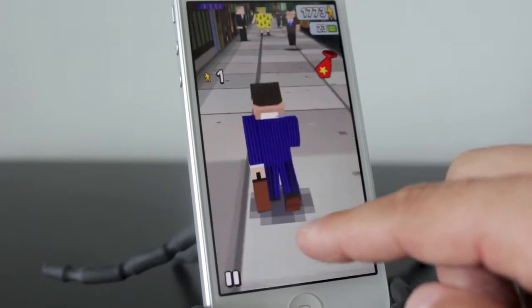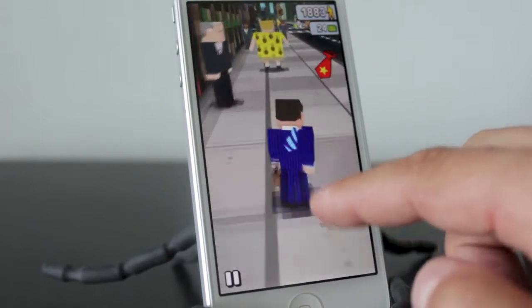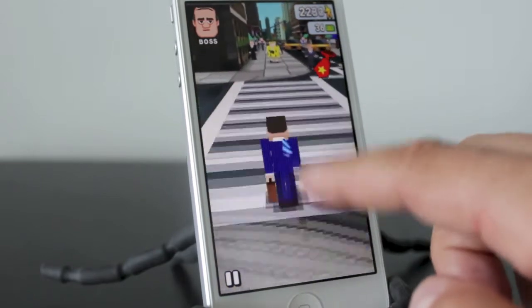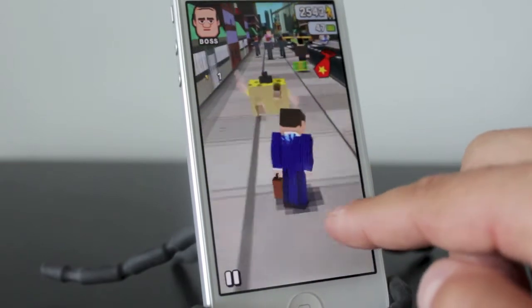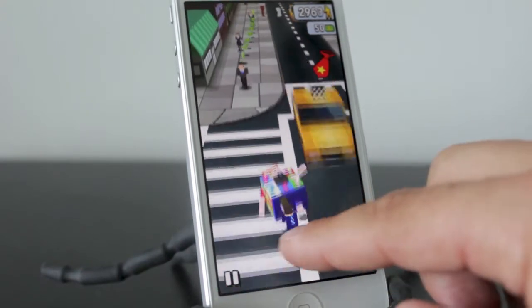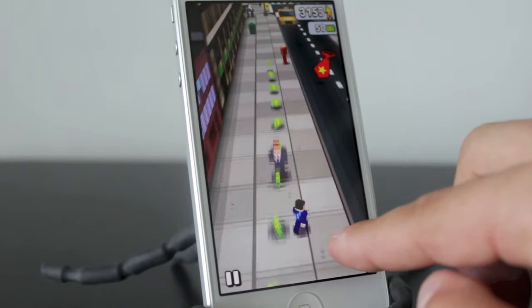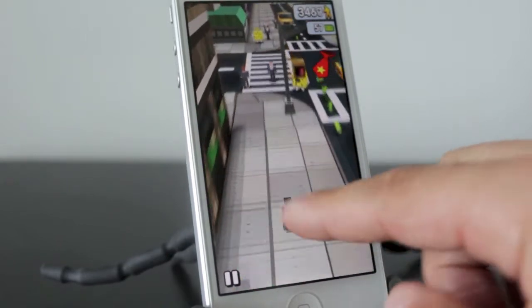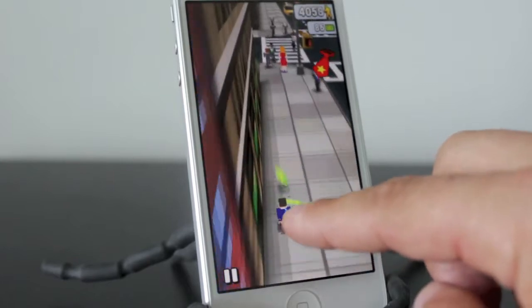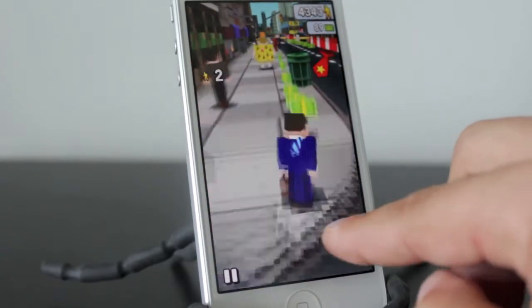As you can see, I just picked up a pair of pants because my character was sort of half naked. Now these big yellow people, you can actually just plow through them. They're just tourists, so why not? But anybody else, if you run into them, you will be fired or lose a piece of clothing. Now if you run into a multicolored tourist, you're going to get a power-up. As you can see, it's given me a bird's-eye view of the whole map, so I can go a little bit faster.